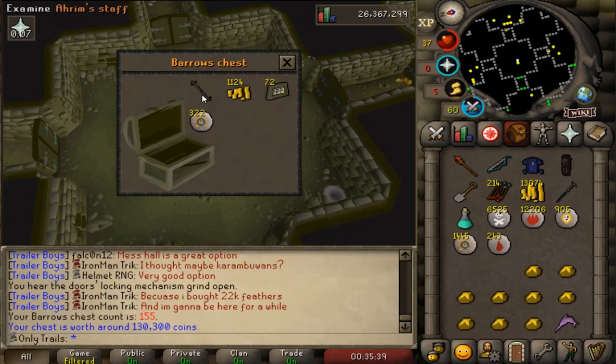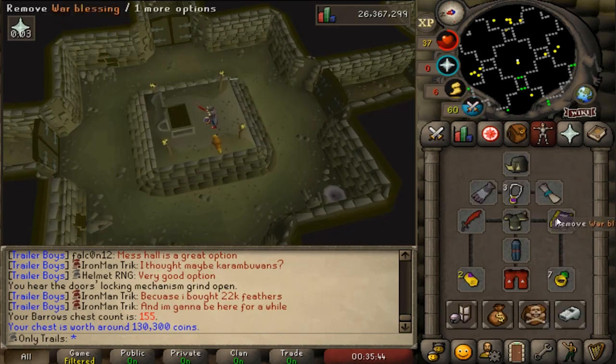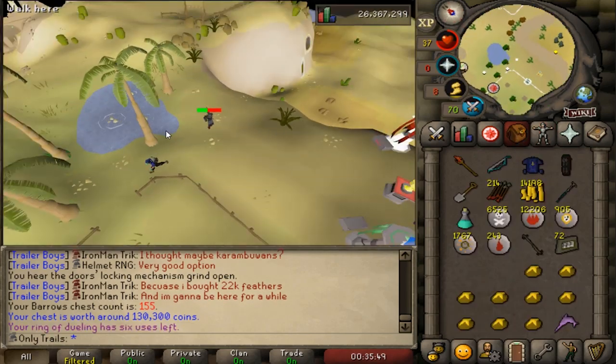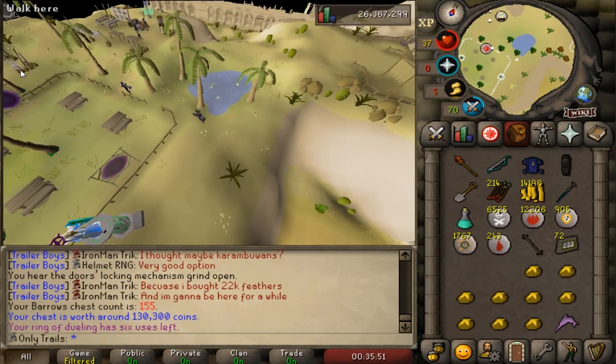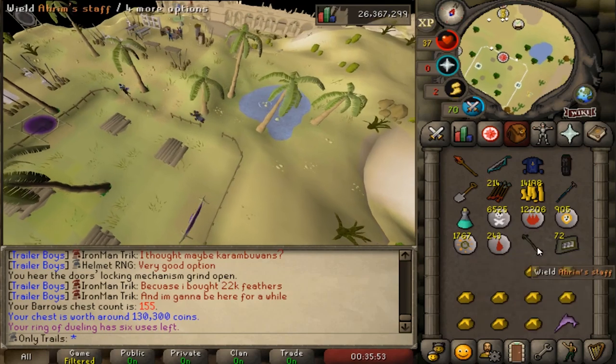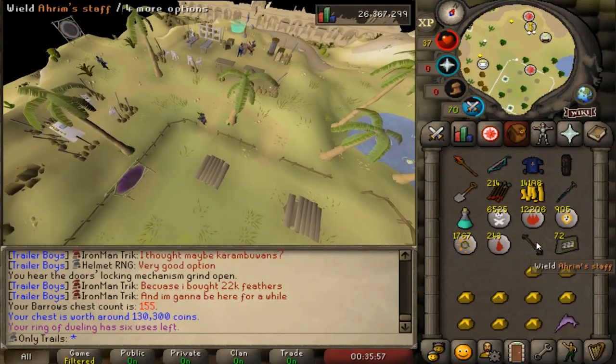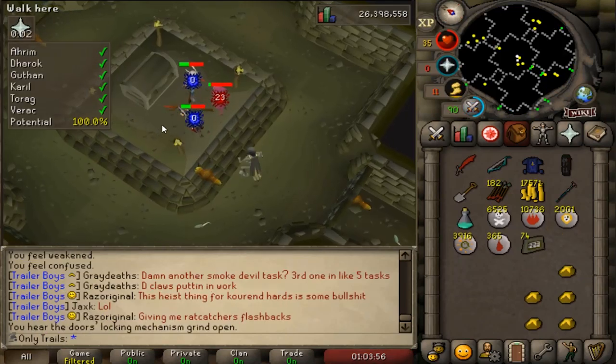Oh my god, that's a new unique - not something I need. I don't know whether I should be happy with that, but it's alright. It's a unique and I'll take it. I would rather have the legs, the top, or the hood, but you know what? The staff - it's alright. Let's go.